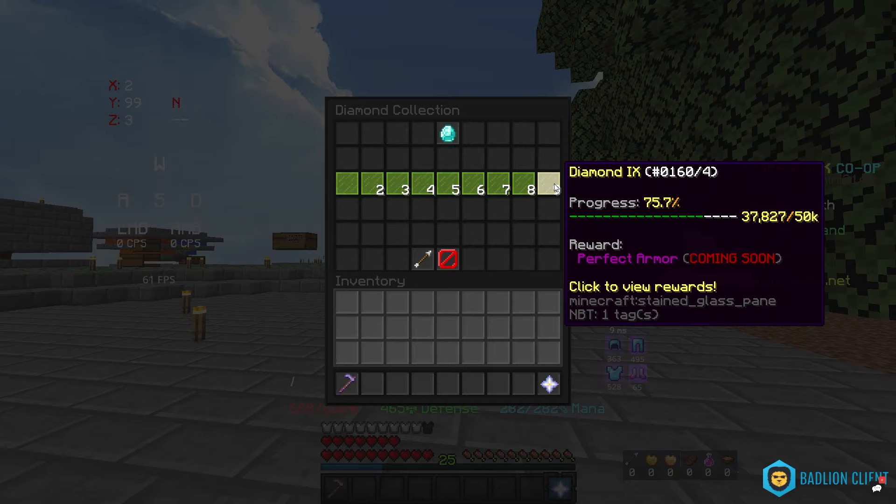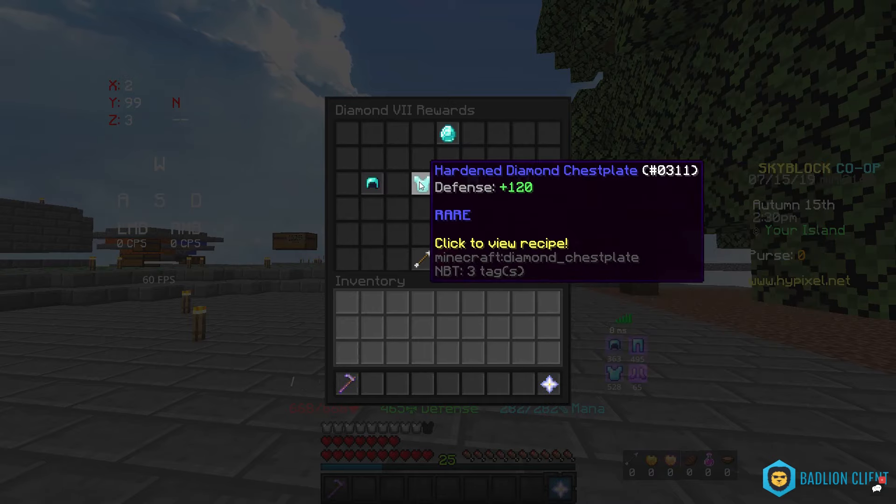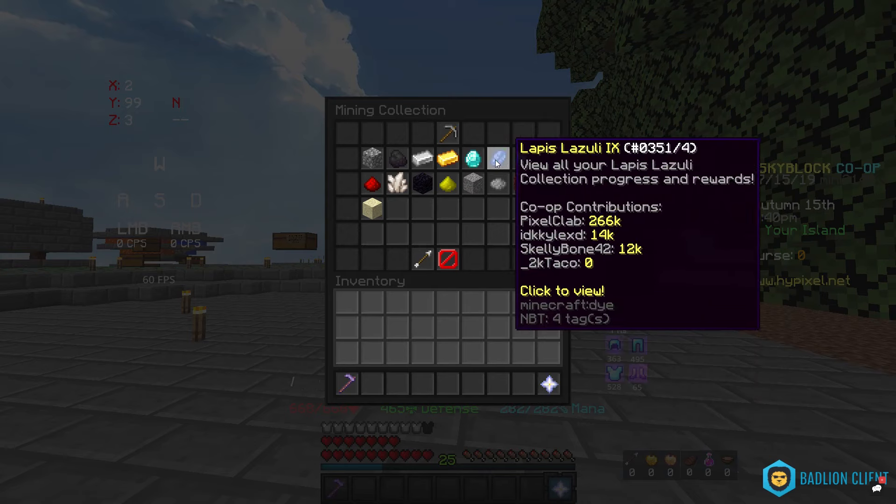The first thing I'm going to talk about is the health. It's really obvious it's not going to give any health — it says perfect armor and it's supposed to give a lot of defense. A hundred diamond doesn't even give any health, so I think they're going to keep doing that.